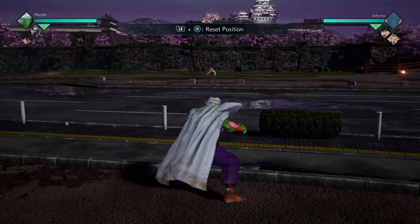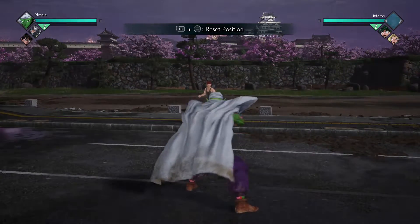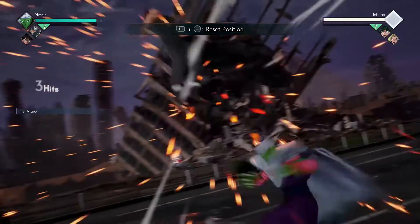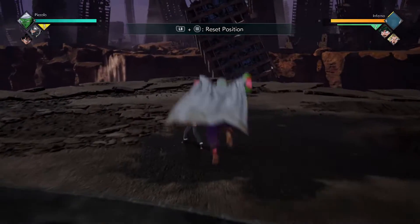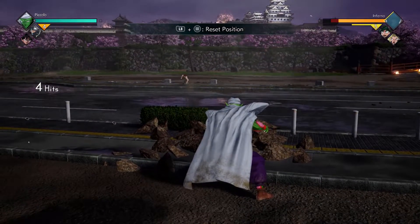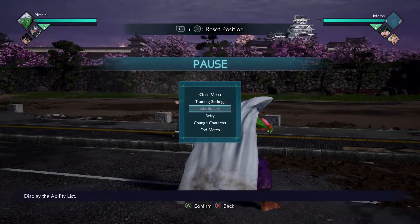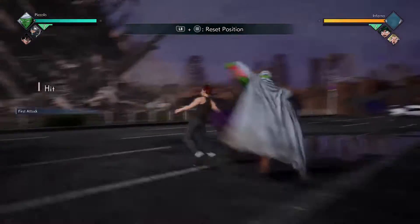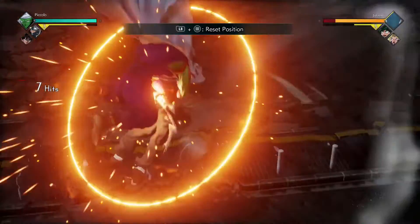Starting off with the first thing here is Piccolo's block — really cool looking block. And here's his grab, here's what his grab looks like. All the grabs don't have that great of range. Honestly, I feel Gaara's grab has better range, so his grab's not that great in range, but still pretty cool. Then we're gonna have the rush attack combo, just spamming X or for a universal input spamming one — just smashing it.